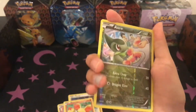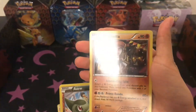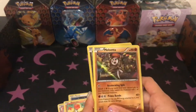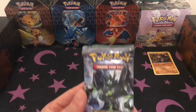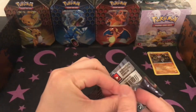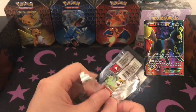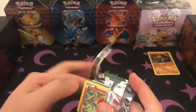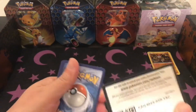We got a reverse holo EX and a holo. If you guys can't pronounce it better, just let us know if we're pronouncing it incorrectly. Okay, my turn with my first pack. With Fates Collide, the best card is the Umbreon full art — I'm sorry, that's an ultra rare card at $12.94 with the EX. Here's the code card for you guys.